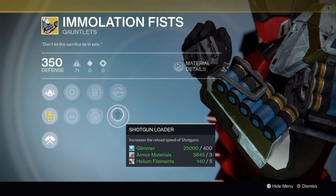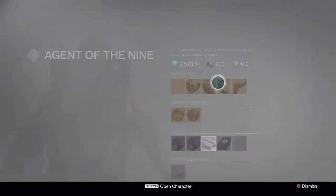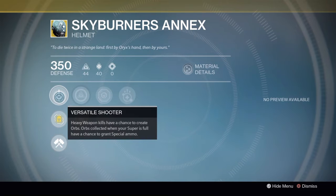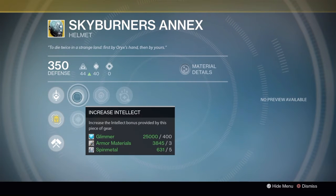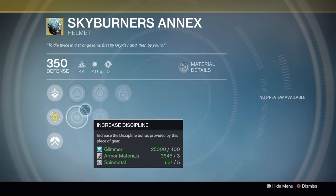We've got Impact Induction — bonus grenade energy on melee hits — Scout Rifle Loader and Shotgun Loader, which increases the reload speed of both weapon types. For the Hunter we have Skyburner's Annex — Versatile Shooter: heavy weapon kills have a chance to create orbs; orbs collected when your super is full have a chance to grant special ammo. This also has an Intellect and Discipline build.